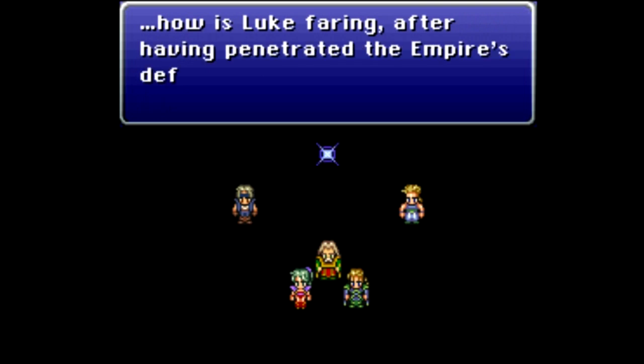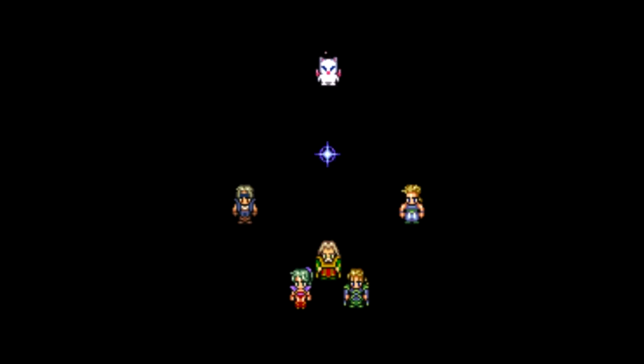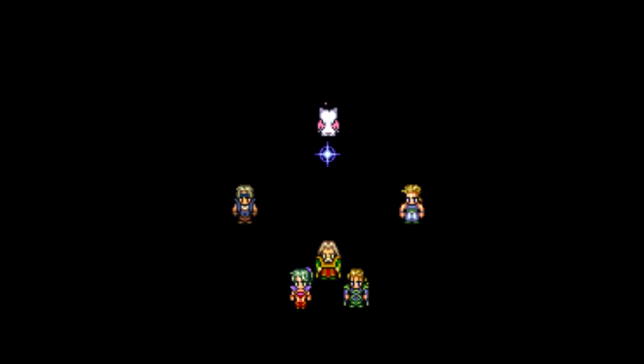Glenn and Coco race towards Narshe while protecting Bannon, but what about Elvis who was swallowed by the raging waters? And how is Luke faring after having penetrated the empire's defenses in South Figaro? It's all going according to plan — choose a scenario, and we take over the Moogle. I'm going to drop a save here. We have three options: Luke, Elvis, or what I call the main party because it's got more people in it.